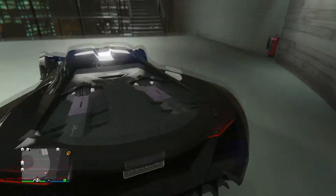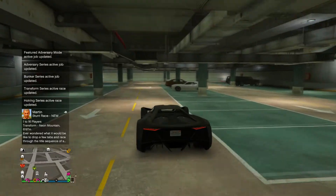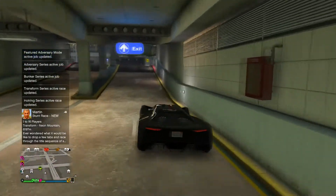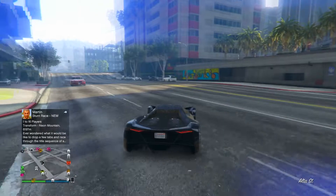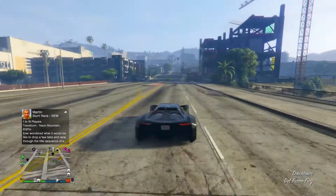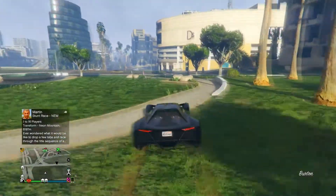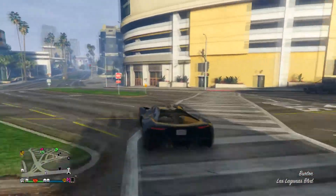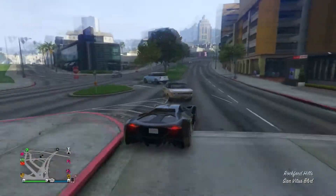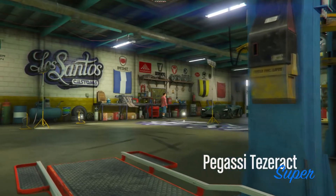The back looks absolutely furious. Let's get in this thing. Here we are, let's get outside — I almost crashed this car. It's a beautiful day in Los Santos. This thing seems pretty fast, the traction is pretty good too, especially because we didn't upgrade the car yet. I don't want to crash this car — yep, I'm a terrible driver. Let's customize this thing.